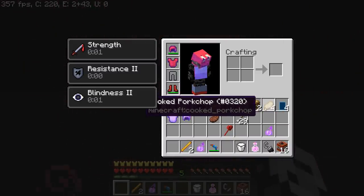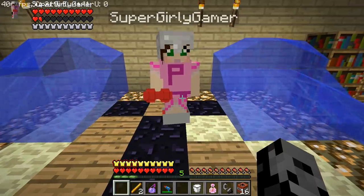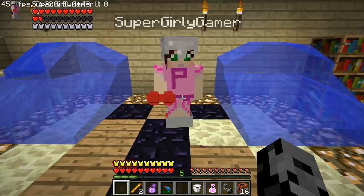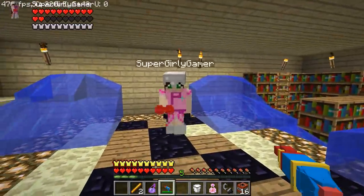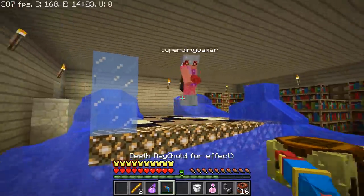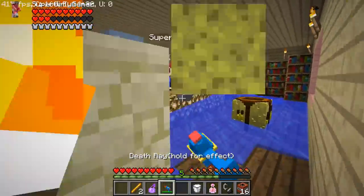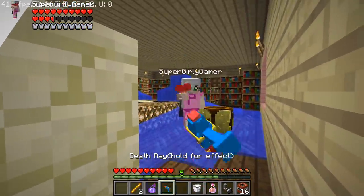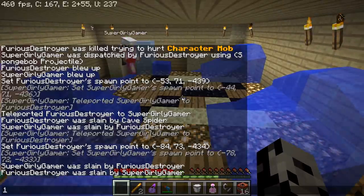Glad we weren't counting down at that moment. There's a P on my chest. You peed on yourself when I hurt you? Not really, but there is a P on the chest — it's for Pat, of course. Three, two, one — go! This is a very slow weapon, very slow. I don't like it. Are you taking any damage?